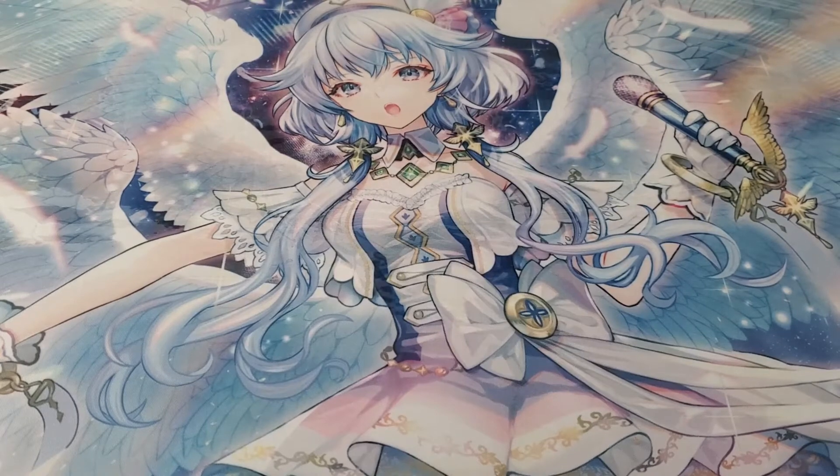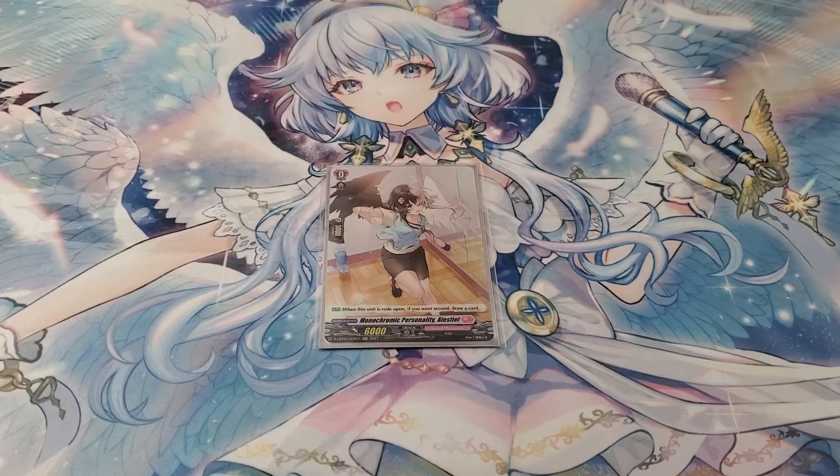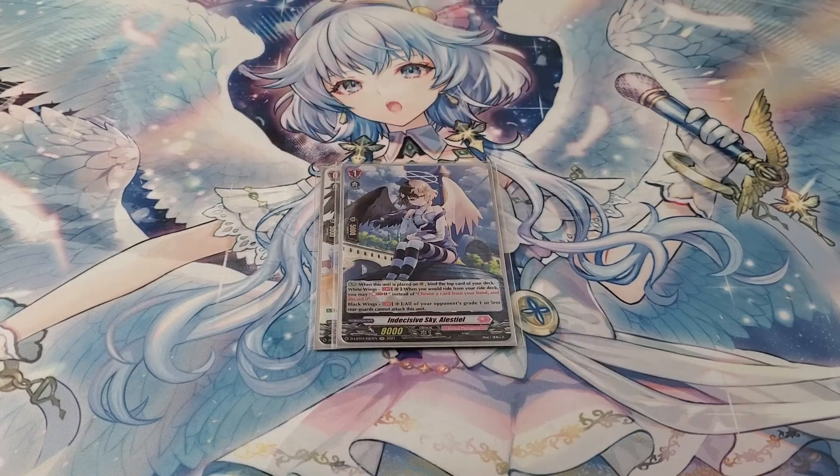We start off with the ride deck. The starter is Momokarni Professionally Alestio — it's angel themed. I run Indecessive Sky Alestio, which when placed lets you bind the top card of your deck, then activate one ability depending on which wing you're on. The odd grade gives you Whitewings, where when you would ride from your ride deck next turn, instead of discarding the card you can soul blast instead. So this is good for either player's turn, which is part of why Whitewings is a little better.